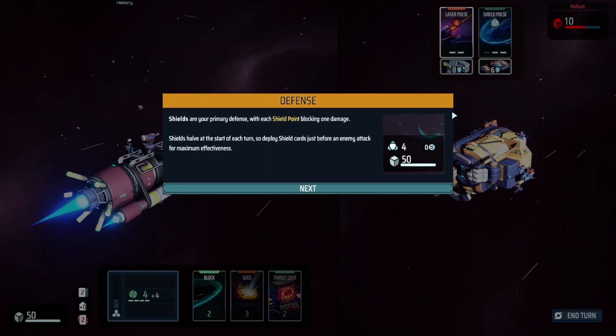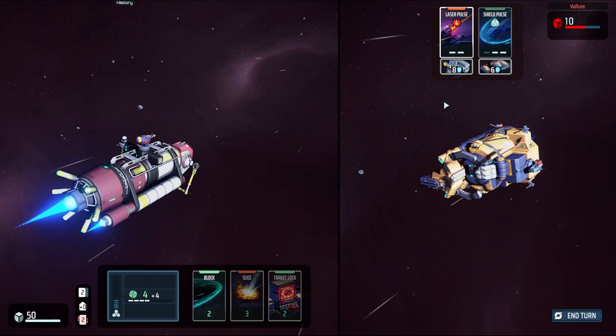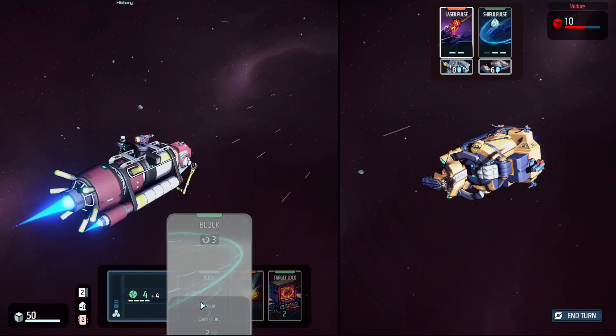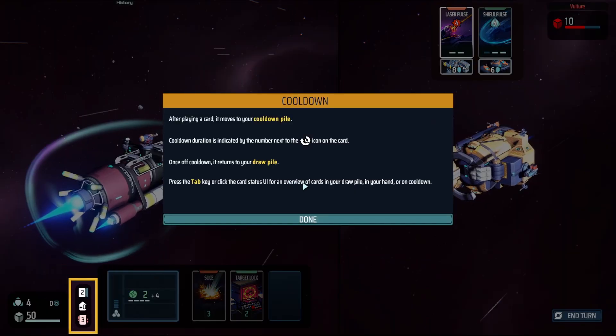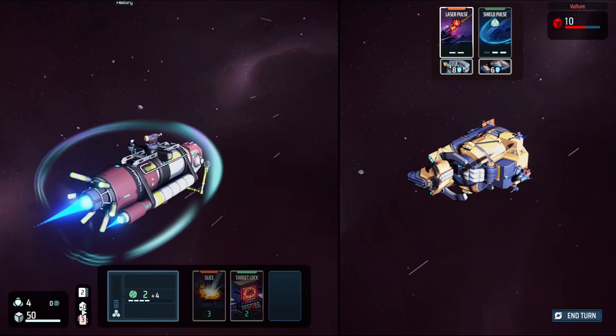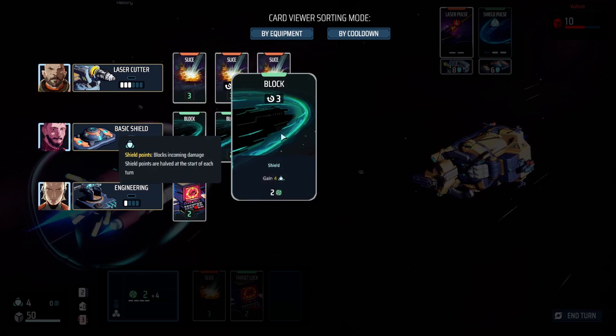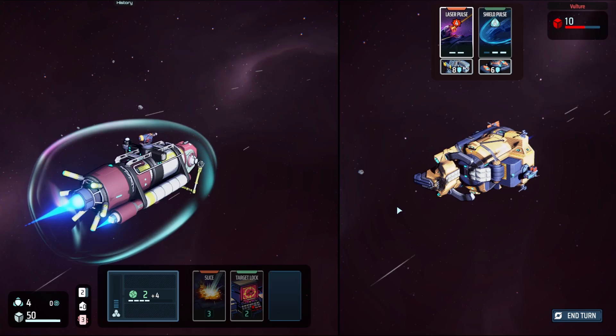As you can see the bars filled up a bit. Now he's going to be doing Laser Pulse this turn — the tutorial says we have to block it, and that we will. Basically any card you use has a cooldown, and once the cooldown is finished it goes back into your draw pile — pretty cool, right?